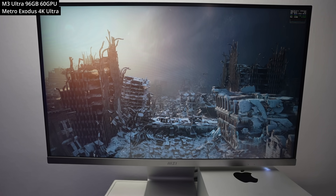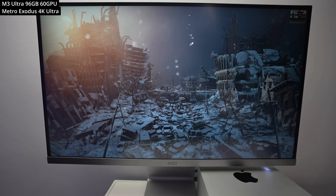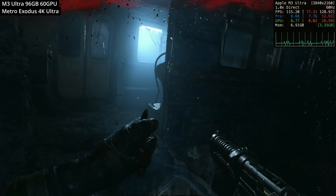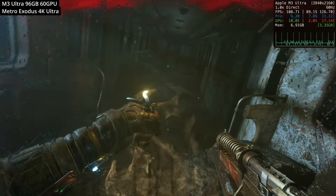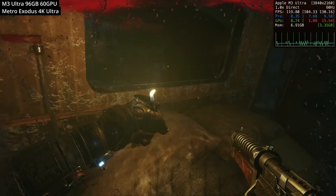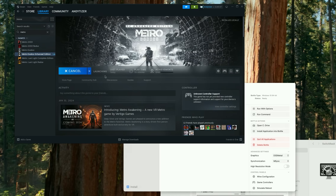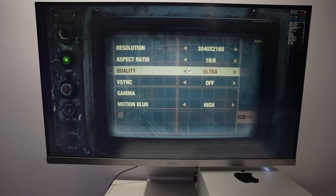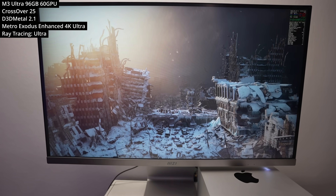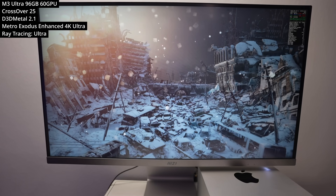Next, we're looking at Metro Exodus — an excellent Mac port of the AAA first-person campaign shooter, looking amazing on Mac hardware. This moody atmospheric game runs very nicely at 4K ultra settings at over 100 FPS. However, since this Mac port came out, they also released an Enhanced Edition not available on Mac. Using the latest Crossover 25 Windows-to-Mac translation layer, we can actually run this PC Enhanced Edition. One big advantage is ray tracing baked into this version. If you have M3 or M4 hardware, you have access to ray tracing hardware, and this even runs through Crossover.